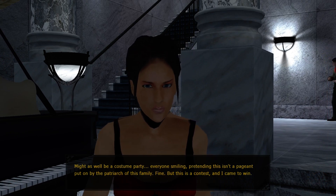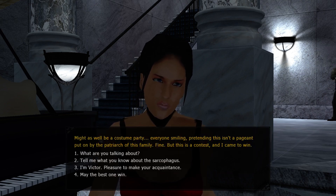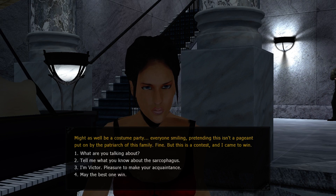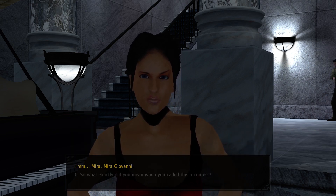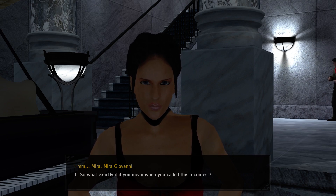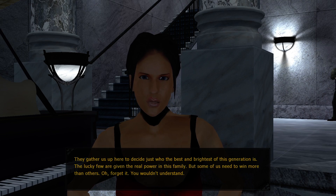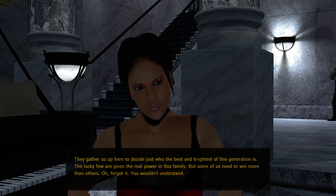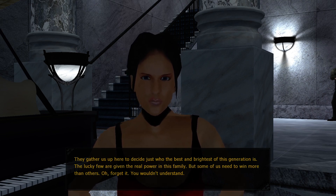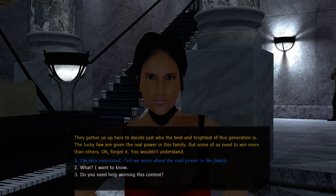Might as well be a costume party. Everyone's smiling, pretending this isn't a pageant put on by the patriarch of this family. But this is a contest and I came to win. I'm Victor. Pleasure to make your acquaintance. Mira - Mira Giovanni. What exactly did you mean when you call this a contest?